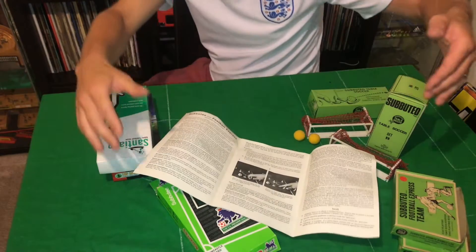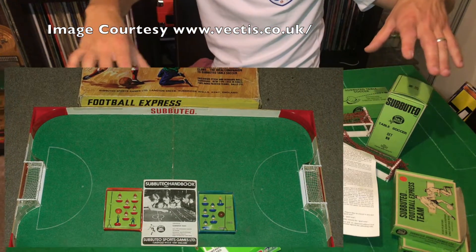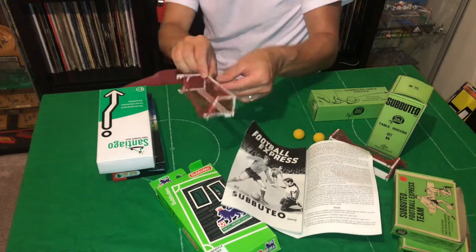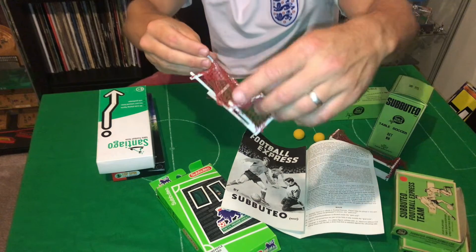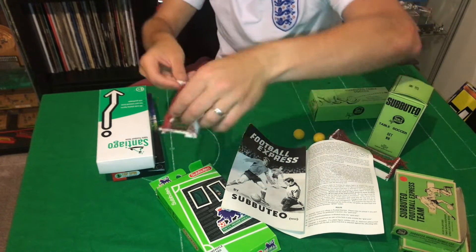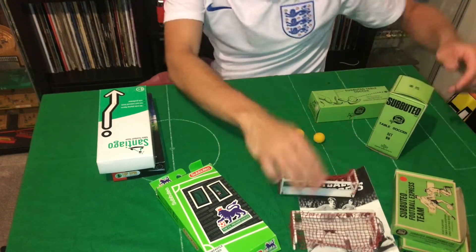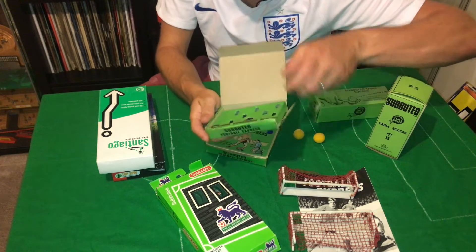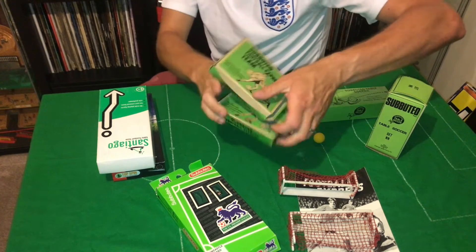In case you don't know what Football Express is - Football Express was basically a five-a-side Subbuteo. You took the lid off the box, the pitch was already in the box, and you had goals - I've even got some Football Express goals here. These are awesome - you clip them on the side at the back, these little bits clip onto the box, and bang - you had indoor football played off the walls. So cool. I might try and get some loose players to put in the team boxes.